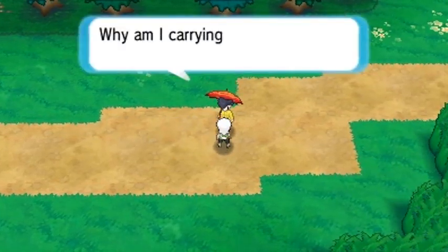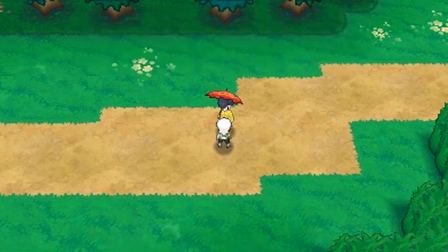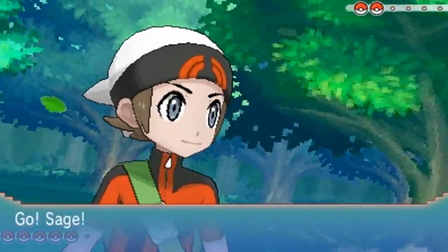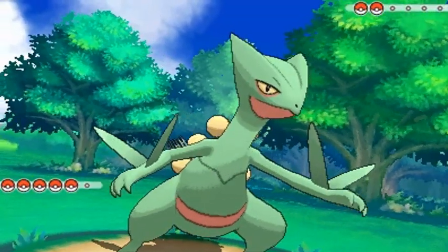We're going to be battling a lot of trainers here on Route 120. Taking on Parasol Lady Clarissa, and she's coming out with her Goldeen. Back onto the team is Sage of the Halo.